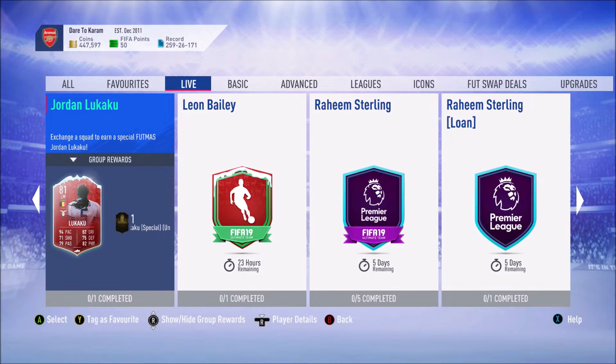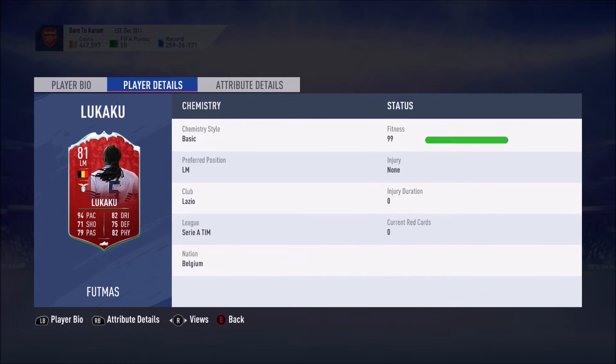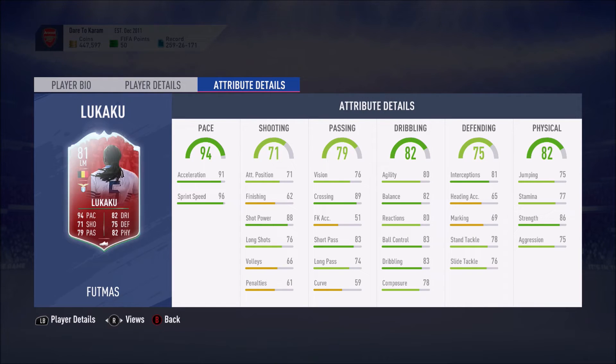What's up guys, my name is Adapt and welcome back to another SBC on the channel. So we have Jordan Lukaku in today's video — 81-rated left mid, 94 pace, 82 dribbling, 75 defending, and 82 physical. He used to be a left back but plays left mid now. He's got 79 passing, 71 shooting — a good all-rounded, versatile player who can play left back as well as left mid. Four-star weak foot, four-star skill moves, which is great.